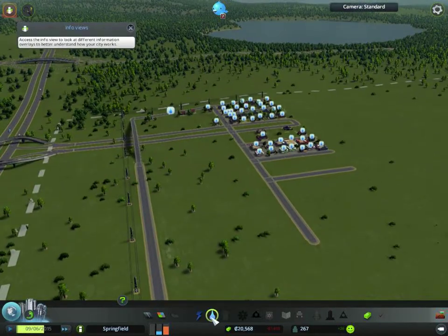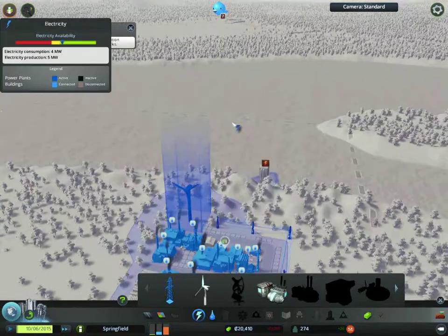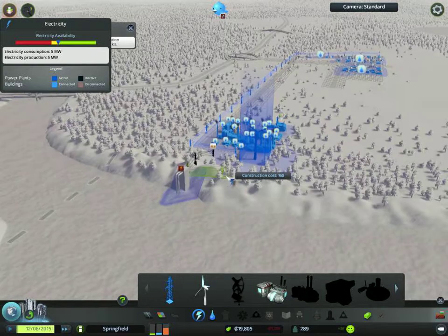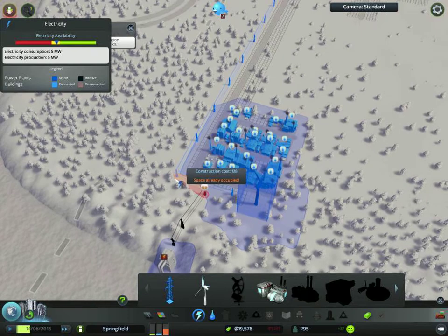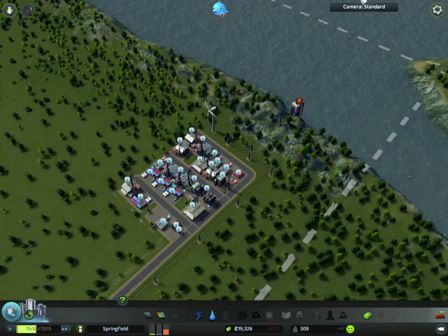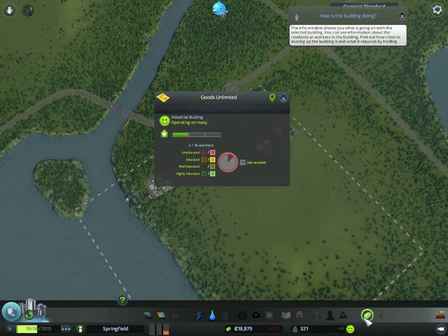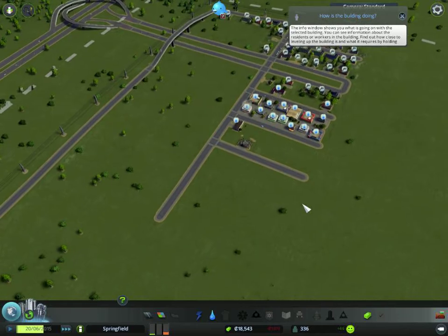These guys need more water, and those guys aren't getting electricity. Let's pull some power line here — boom, hopefully that works out. This seems to be getting power now. People should start paying taxes — I'm gonna increase the taxes, which I haven't unlocked yet. It's looking good.